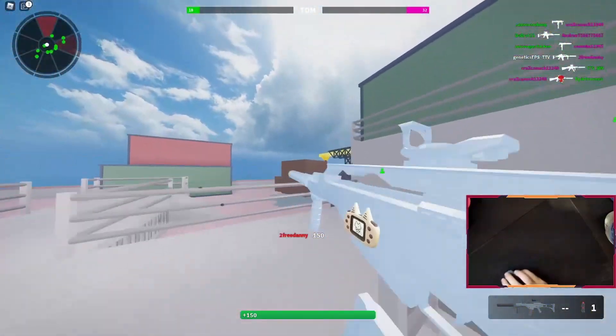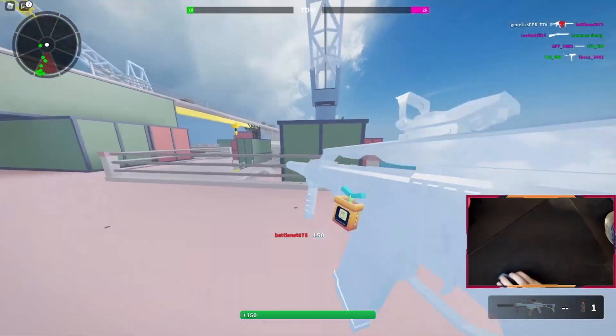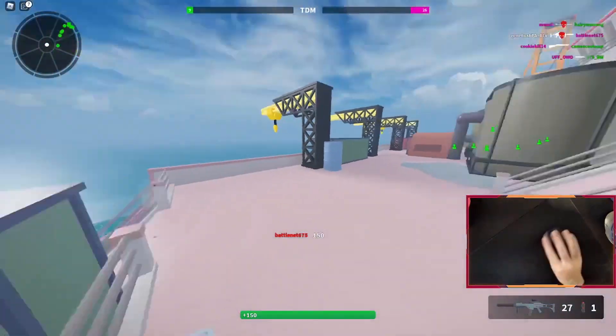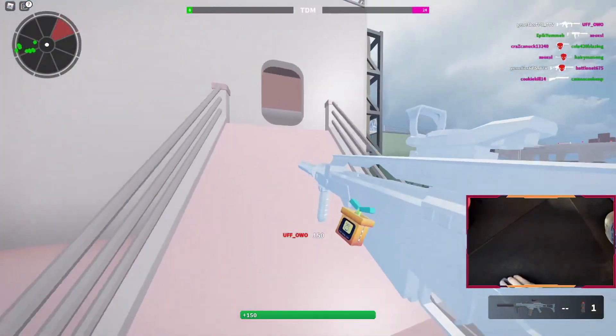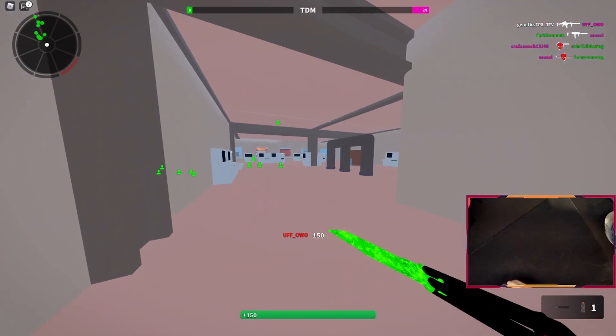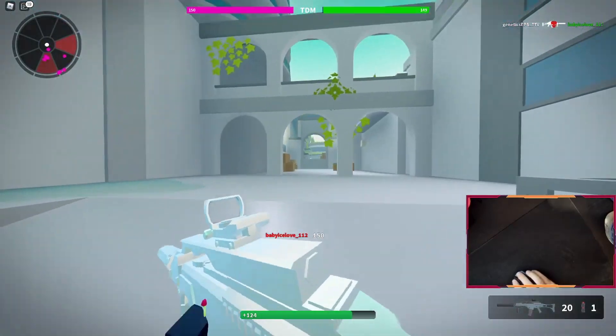It's a bit different than a normal kill sound. This is the plant one and you hear the water drop — you do need to get a headshot though, because if you only get a normal kill it sounds normal. And this is how the Arcade one sounds.